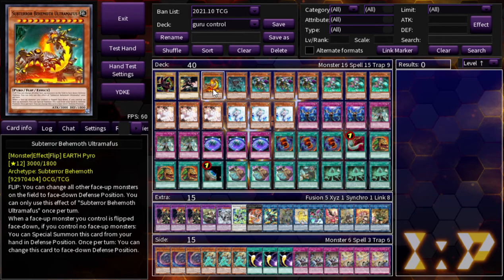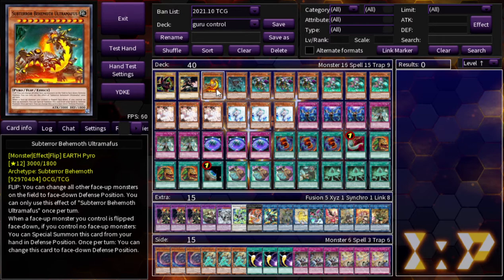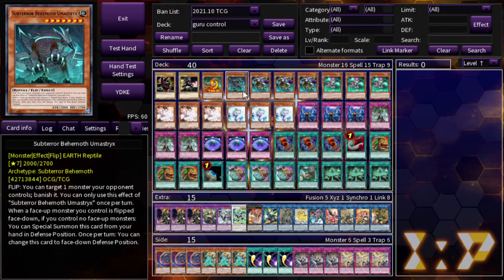For the Subterra monster count, I should say: Subterra Behemoth Ultramafus and Subterra Behemoth Umastrax. I think these cards are just so good, and they work really well in tandem. I'd love to put a whole bunch of other ones in there, but as of right now it's not easy to get a bunch of these out on the field at the same time. If you have these two out on the board, like 90% of the time you're winning the game.